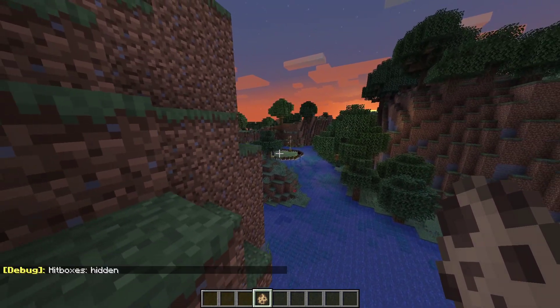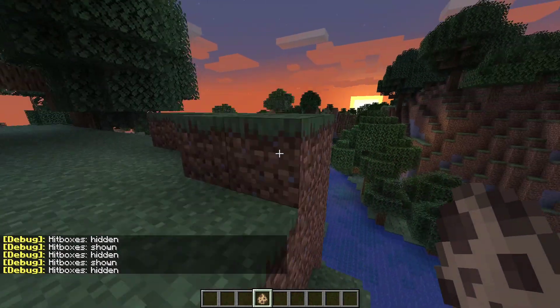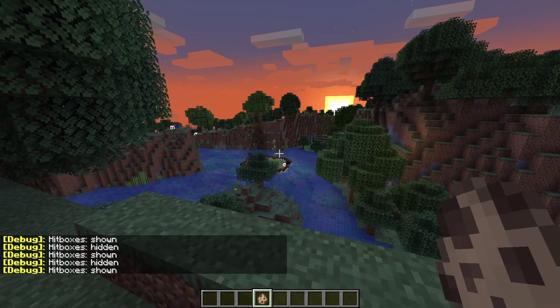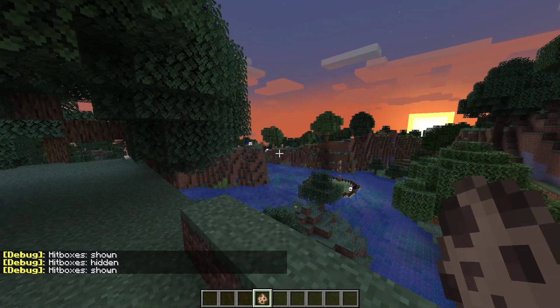If we turn this off it's a bit harder to see that cat, but as soon as we turn it on it's very obvious where it is. This can be used in PVP servers to get an advantage of seeing players. You can also see players' hitboxes — you wouldn't have even noticed that creeper over there without hitboxes on. Just like that we can see players or mobs instantly.